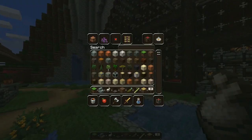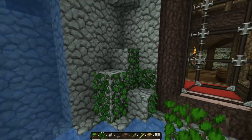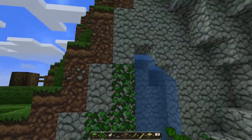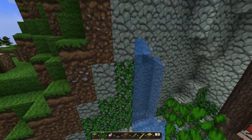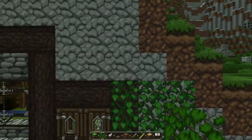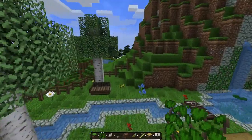I almost forgot the vines — these are very important, incredibly so. I might even add some like right here. That looks good, maybe some right there, a little bit here. Maybe not there — vines spreading. I wish you could turn off vine spreading, that would make my life so nice. That should be good over there. A little bit of vines over here — especially because this is like the jungle area for the cats. That looks fine, just kind of partially overgrown. I don't recall putting any vines over here — that should be good.